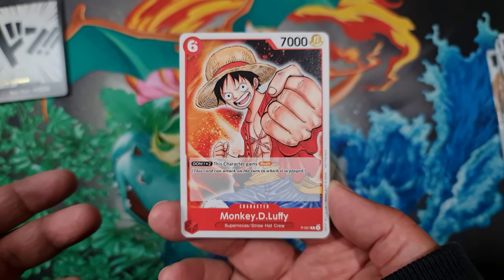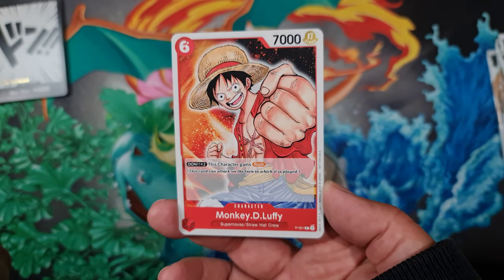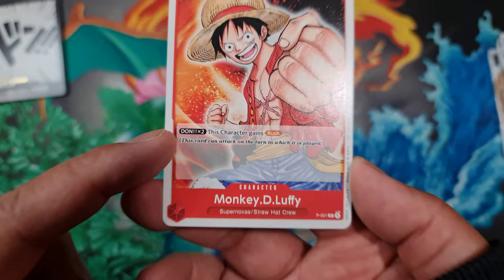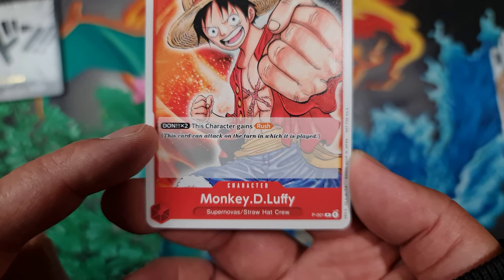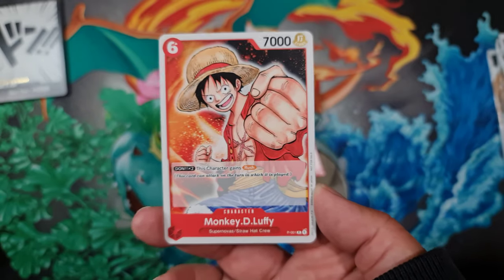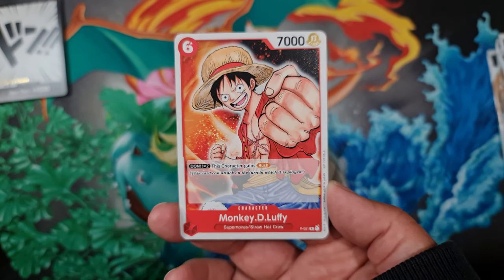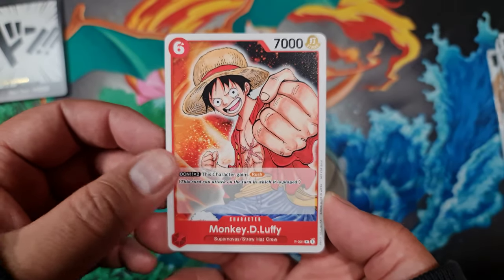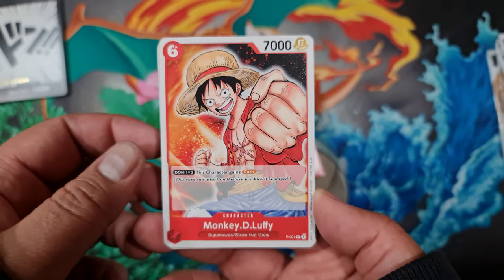So this is a character card — Monkey D. Luffy — 7,000 power and six Don to play. It's got an ability where you can rest two Don and this character gains Rush, meaning it can attack the turn it comes in. Late game when you've got eight or ten Don available, you bring this guy out and boom — Rush, 7,000. If your opponent doesn't have many cards left in hand to pump up their leader, you can potentially win a battle with this. A huge impact when it comes in.